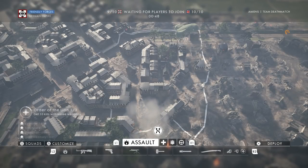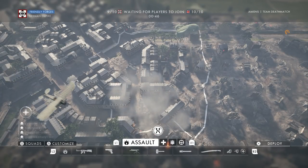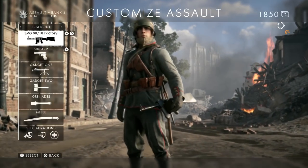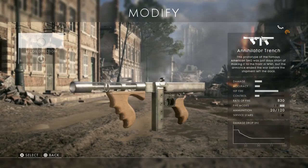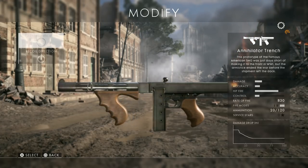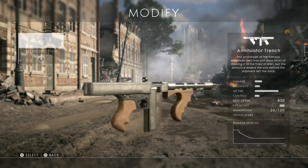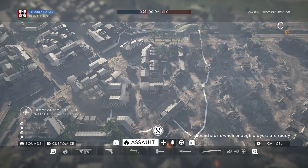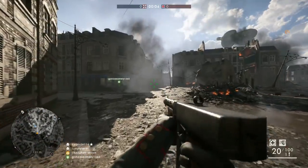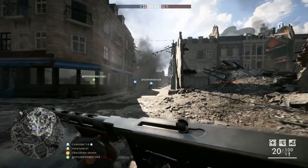What's up guys, it's T-Bag and I know I'm a bit late to the party, but I wanted to make a video anyway. As of today, we got some brand new weapons in Battlefield 1 — or should I say one totally new weapon and about eight new weapon variants. The cool thing about these weapons is that as soon as you download the new update, you instantly unlock them.